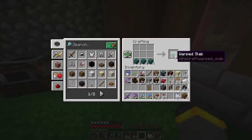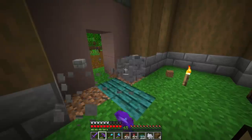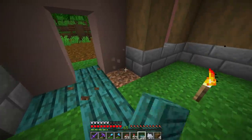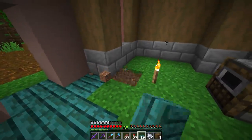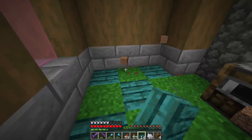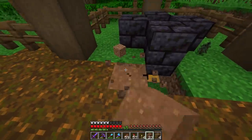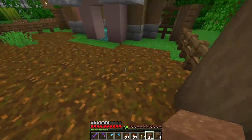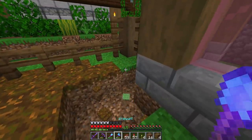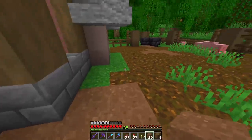Inside the house I want to do something different — warped wood as the floor could be really cool, and we can open it up a bit more. This stuff is so interesting looking. Outside, podzol looks like mud, but you know what else looks like mud? Brown concrete powder. So podzol and brown concrete powder mixed will be the ground in here — it's going to look great.